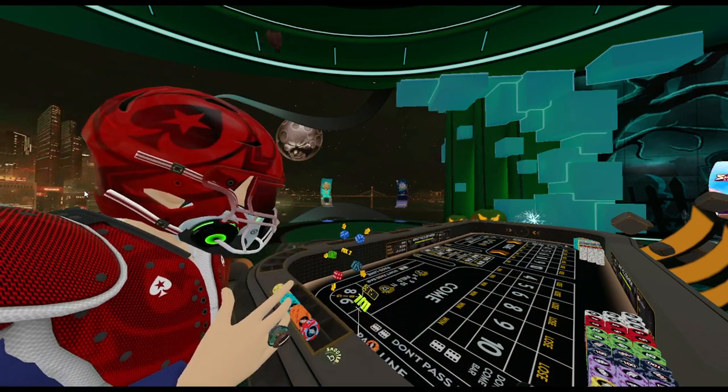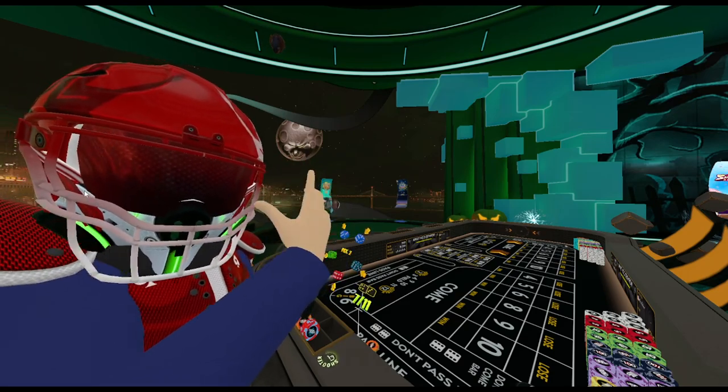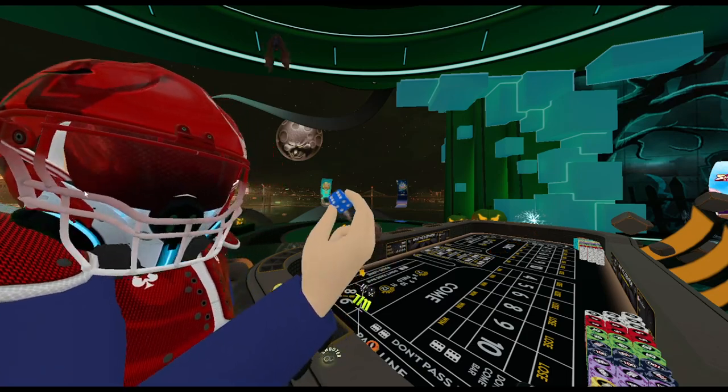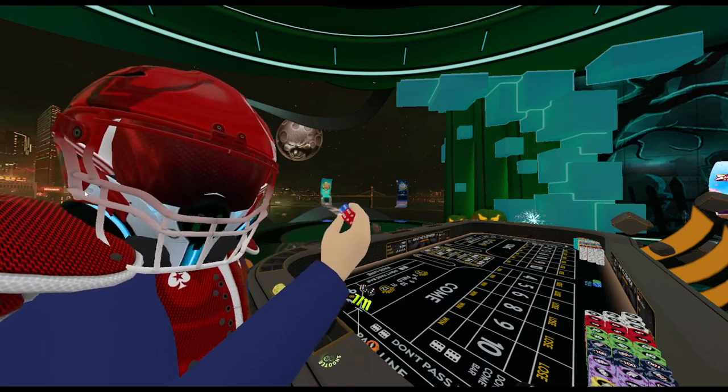So when it's your turn to shoot, you're going to get to choose two dice from this wheel right here. You're going to want to take your throwing hand — whether that's right or left — you're going to grab your first dice, and I like the red one down there. You're going to take your first dice and push it up against your second dice while still holding down the trigger.